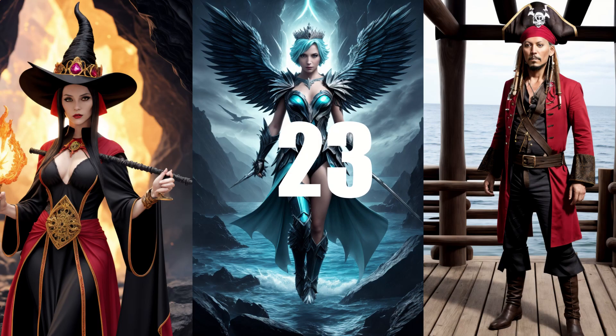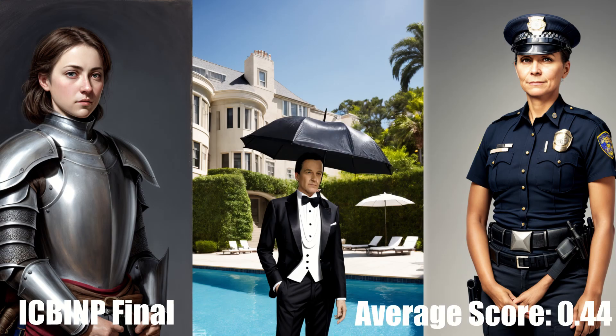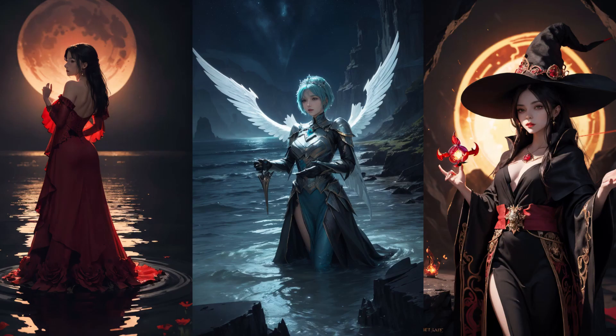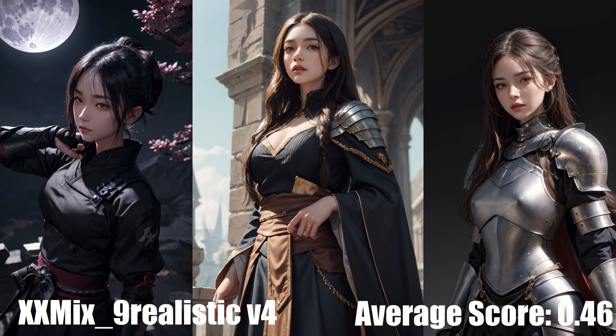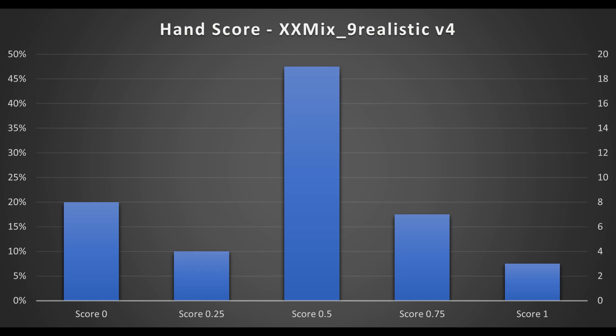In 24th place is Abyss Orange Mix version 3 with an average score of 0.41. The most recent version of AOM came out at the beginning of March, making it yet another geriatric model. Once a community standby, AOM has been outclassed by more recent models, at least in terms of hands. In 23rd place is ICB-INP with an average score of 0.44 — among recently released realistic models, this one has the unfortunate distinction of scoring lowest in my testing. In 22nd place is XXMix non-realistic version 4 with an average score of 0.46, a stylized model leaning towards Asian features with low NSFW content.